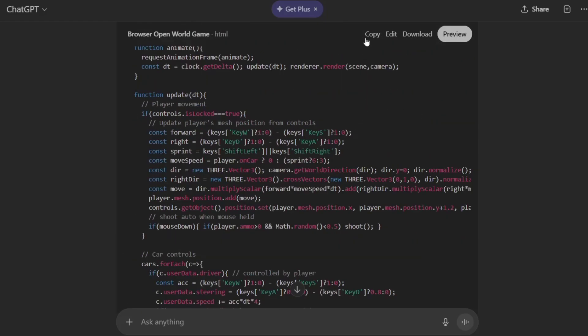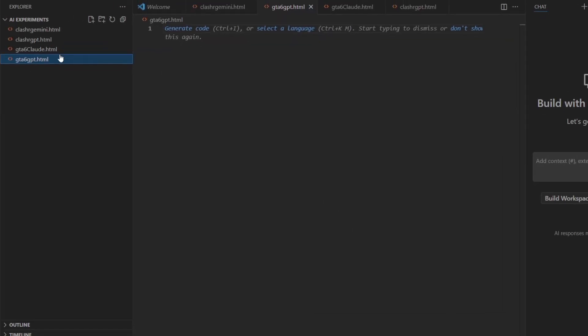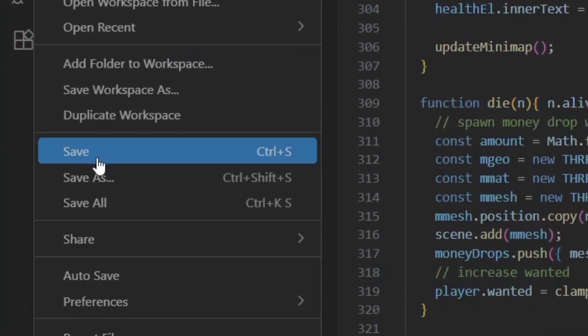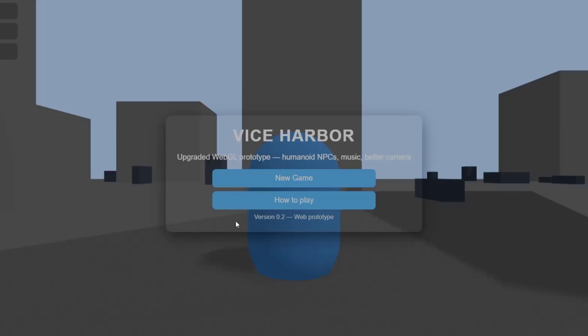Now that it's finished generating the code, all we do is press the little copy button at the top, then go into Visual Studio Code and paste it in right here. We go up to the top left, click on File and Save. I have it saved here so I'm just going to double-click it.